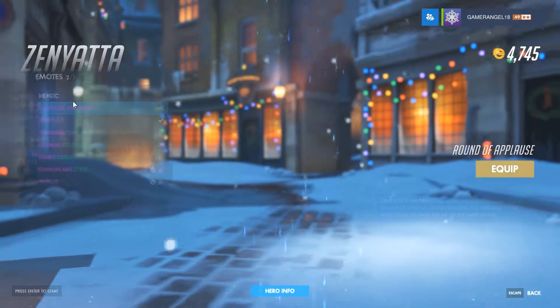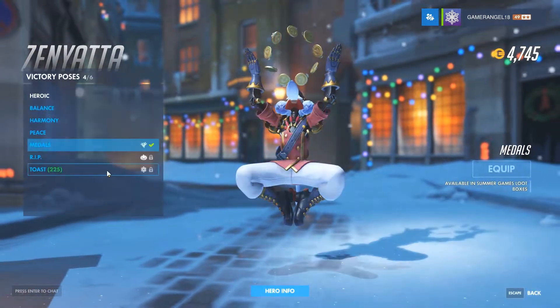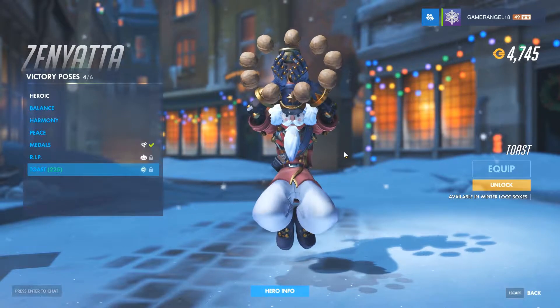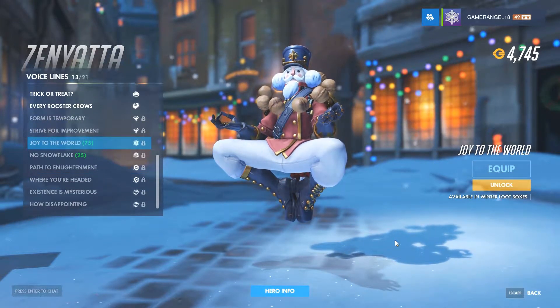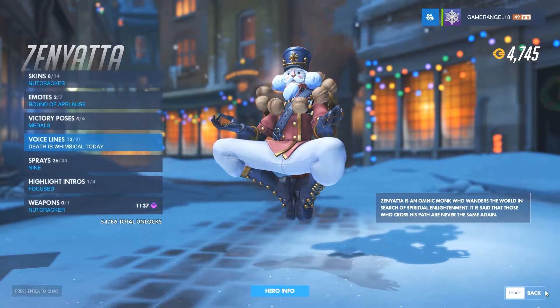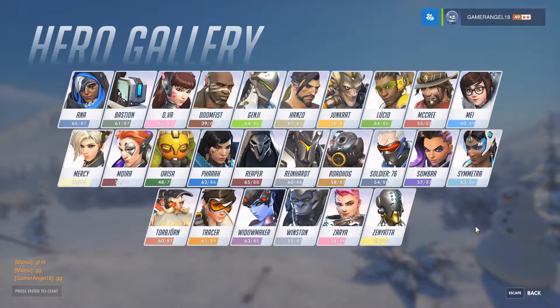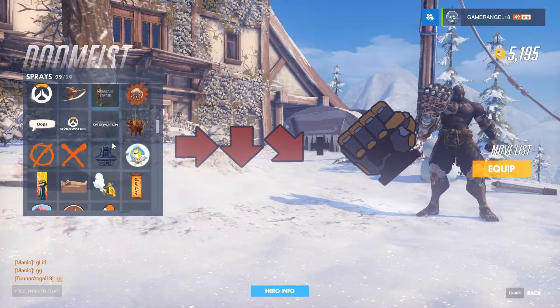Zenyatta has his old skin from last year and a new emote called Snowflake, which is quite cool. He also has the Toast victory pose. His voice line references 'Joy to the World.' Since there are a couple of new heroes since last year, let's have a look at the ornament sprays — it must be Doomfist and Moira who have new sprays since Orisa and Ana already got ornament skins.